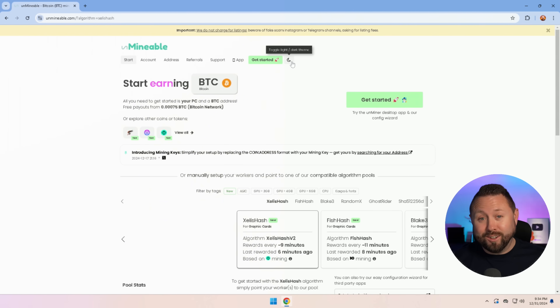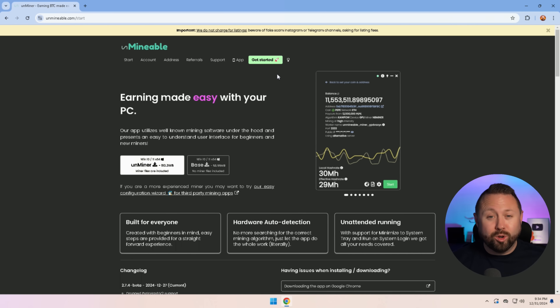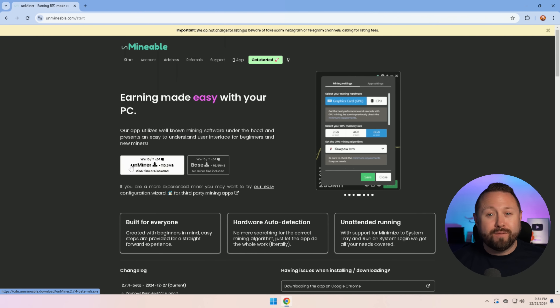Step number two — I'm going to go ahead and turn on dark mode because that is definitely bright. The real step number two: across the top you can see all different options. Let's select 'Get Started.' We're now going to download a desktop application that will do all the mining in the background and earn us our cryptocurrency. Right here we have a few options available — we're going to click the one on the left that says miner files are included. Go ahead and click there and it's going to begin a download.